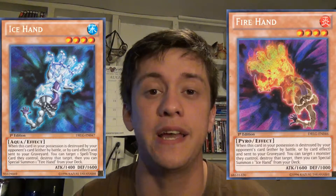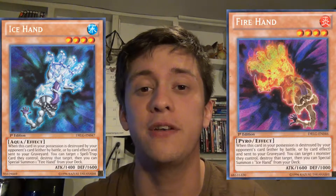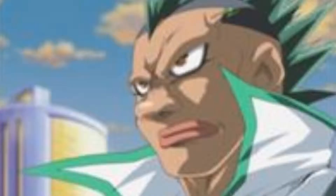Today's video is going to be about beating Fire and Ice Hand. The lore behind Fire and Ice Hand — really all of the hands — is that they are mechanical hand monsters used by Grig in Yu-Gi-Oh Zexal. These two hands are clearly made out of their respective elements, Fire and Ice.